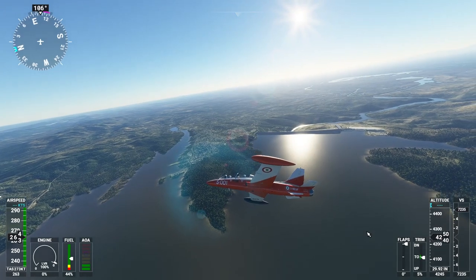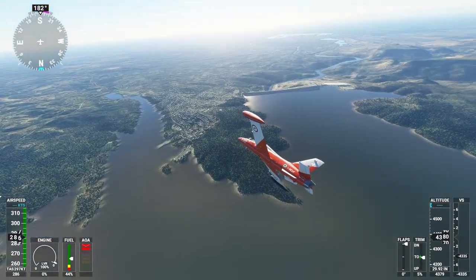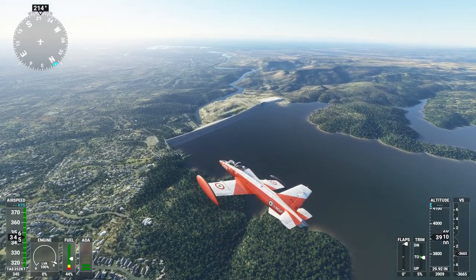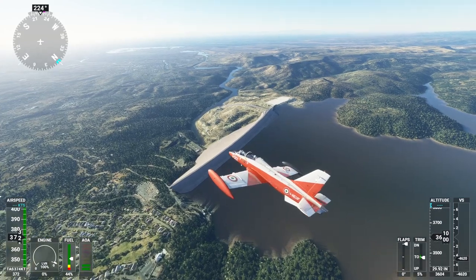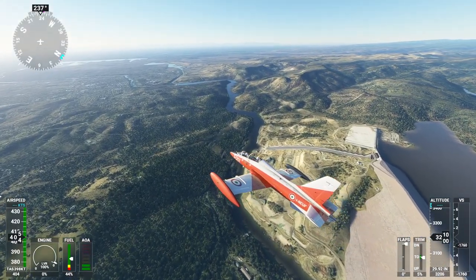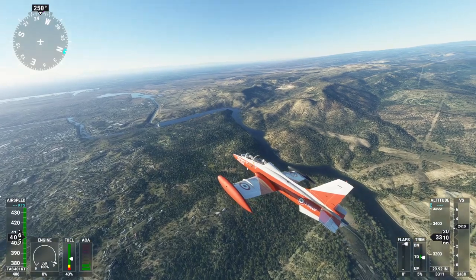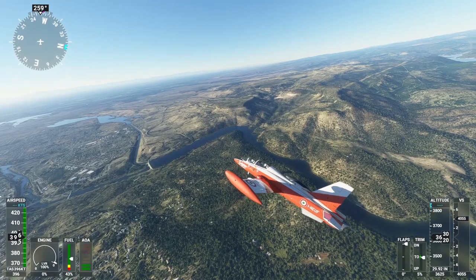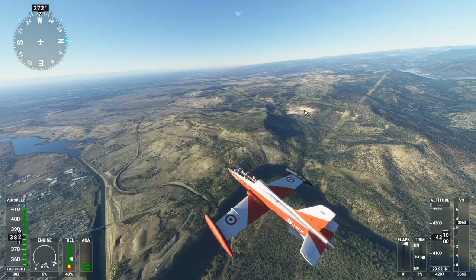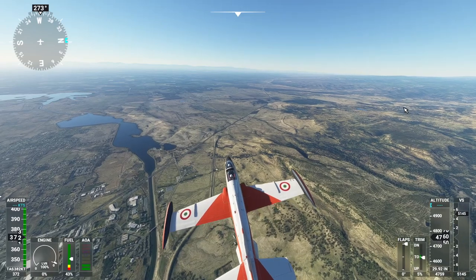One other place I wanted to check out was Washington, D.C. The reason is that there is a payware Washington D.C. landmarks package by Drzewiecki. I have Drzewiecki's Moscow landmarks and I'm satisfied with that. The Washington D.C. landmarks package is on sale. The question is, they've said they added certain landmarks to Washington — in particular the Capitol building, White House, Washington Monument, and Fort Jefferson. I want to see whether it's good enough that I don't have to buy the Washington D.C. package.